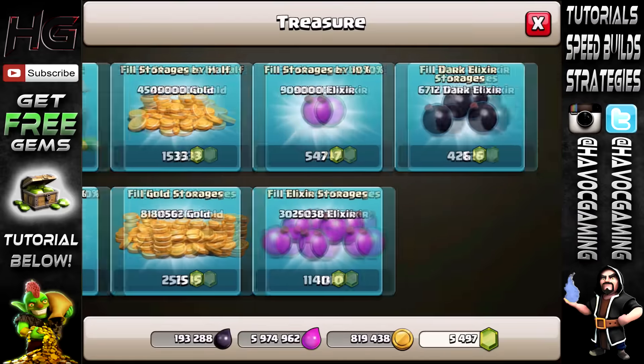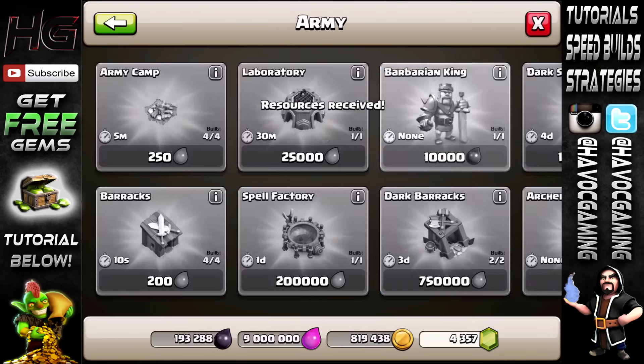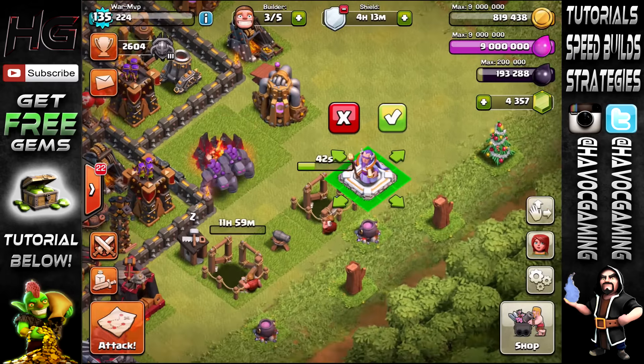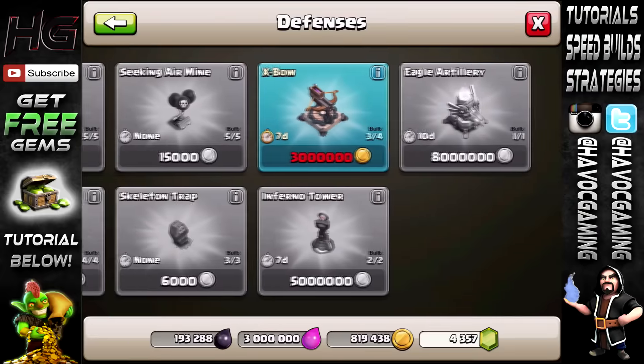The next thing we have is the new hero. We're gonna fill up our gold and get him right here — the Grand Warden. I don't think it costs anything to place. There we go, he looks pretty boss. Now let's go see what else we have.